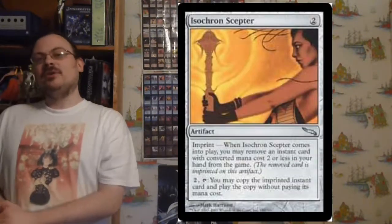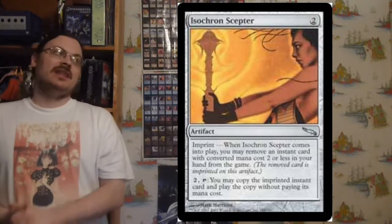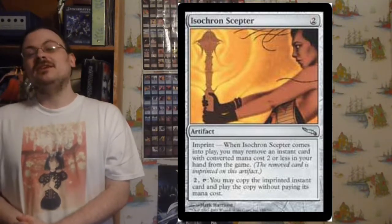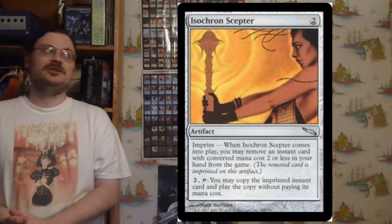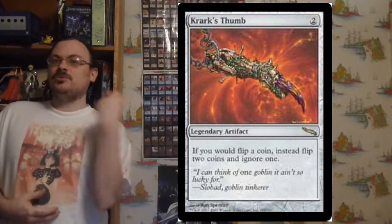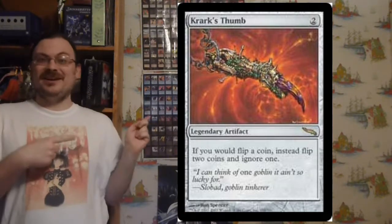Isochron Scepter has Imprint. When it enters the battlefield, you exile an instant from your hand with a converted mana cost of two or less. Then, for two and tapping it, Isochron Scepter creates a copy of the spell you imprinted onto it, and you don't pay that copy's mana cost — you just pay the ability cost. Krark's Thumb: if you'd flip a coin, flip two coins and choose the one you want to use. If you're playing a red coin-flipping deck, you want this.